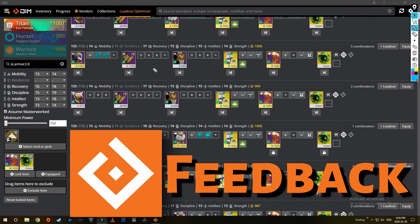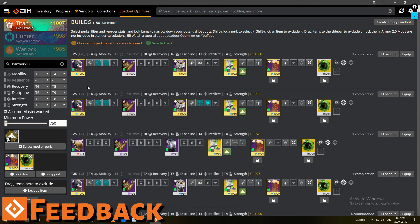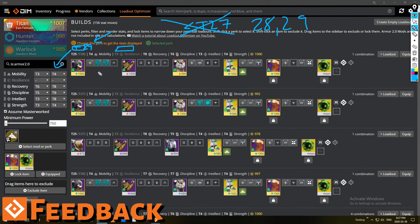If anyone from DIM is watching this, some feedback: it would be incredible to see more than just one number per stat — specifically for the Traction situation. If it could tell me whether mobility is at 40, 45, or 49, I wouldn't have to have the game open on the side to figure out if Traction makes this build even better. Alternatively, if I could limit a stat to a minimum of 35 points rather than a full tier, that would solve it too.